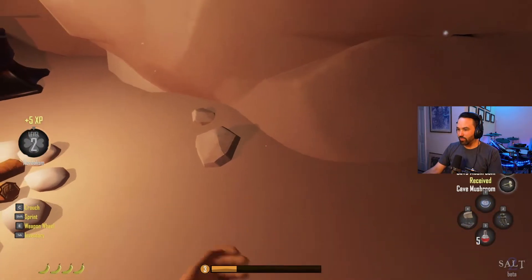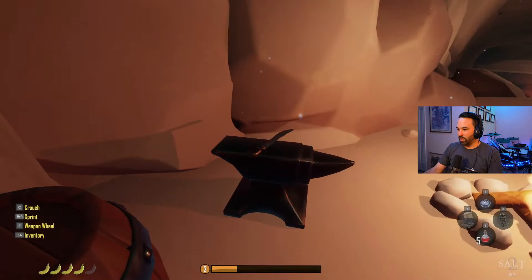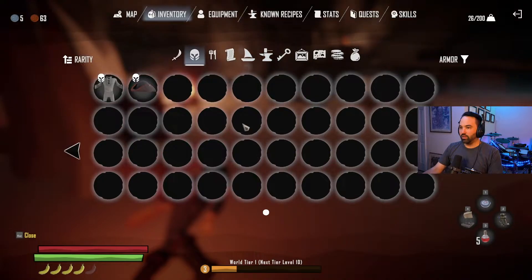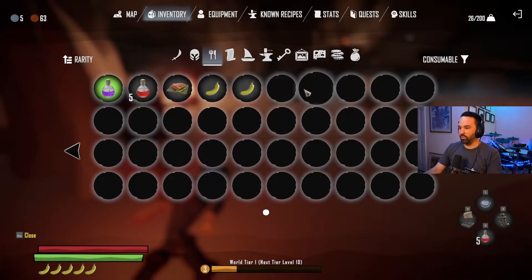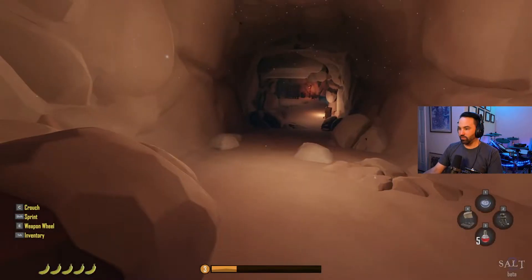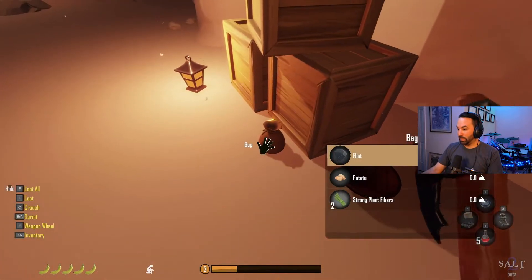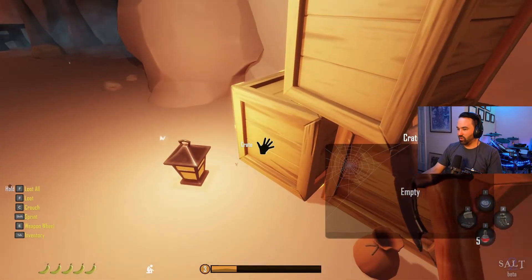Grabbing cave mushrooms - totally because those make potions. Got another Pirate Cutlass - can sell that. Found a banana and some worm bait. Eating a couple bananas to restore health. I think I've fully exhausted this section - getting the First Mate's Hatchet out and going into sneak mode. I've found that's your best bet to get the jump on these guys.